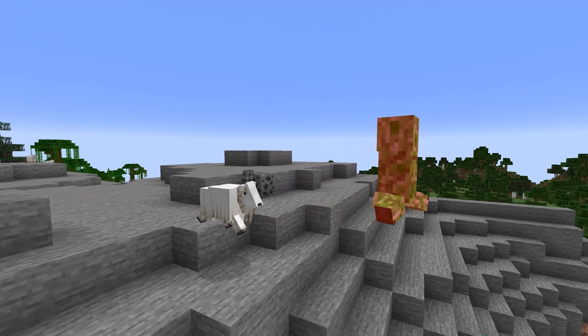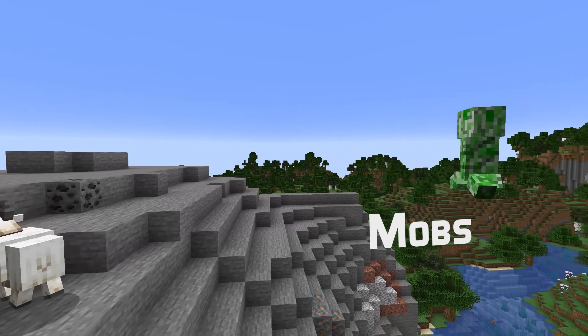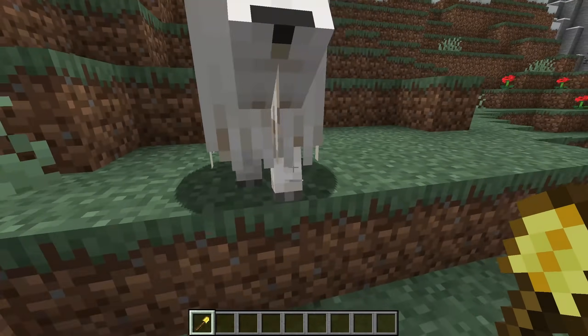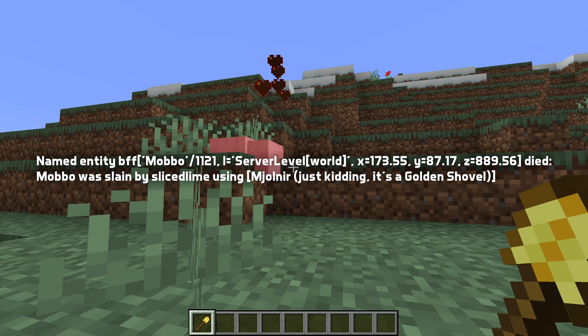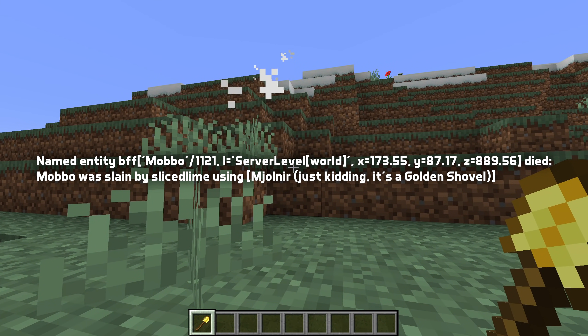And a number of changes to mobs. Any named mob that dies will now be logged — you can find this in the log file and in the server console if you're running a dedicated server. This is to help you debug if one of your loved named mobs suddenly has vanished.